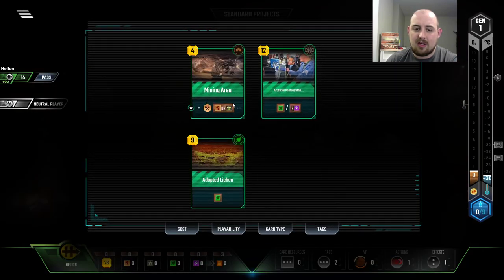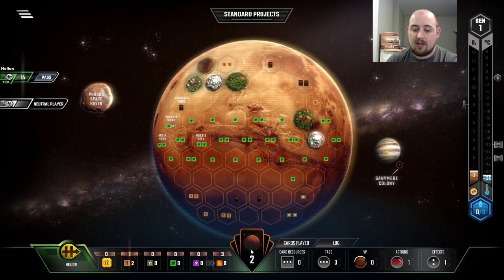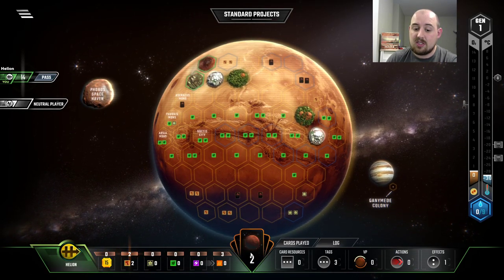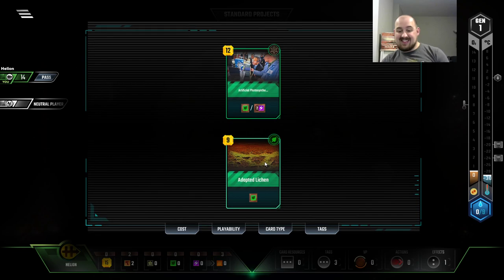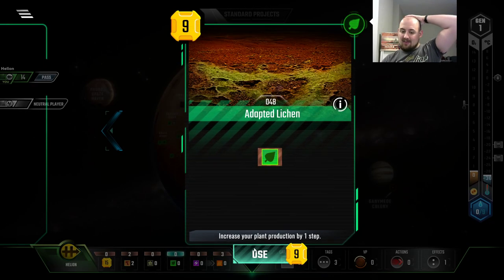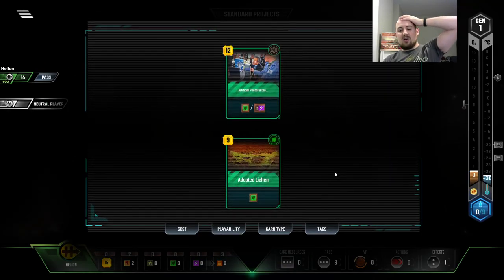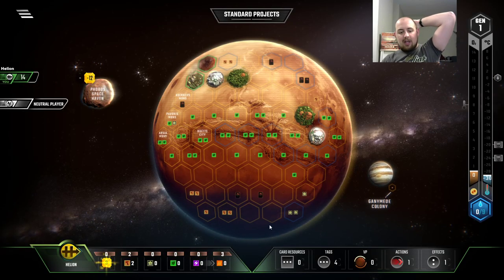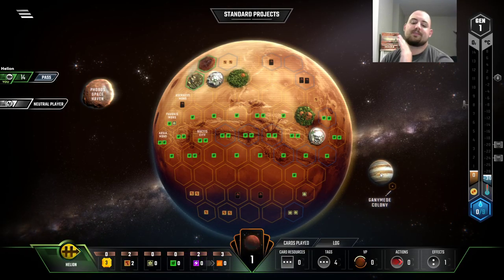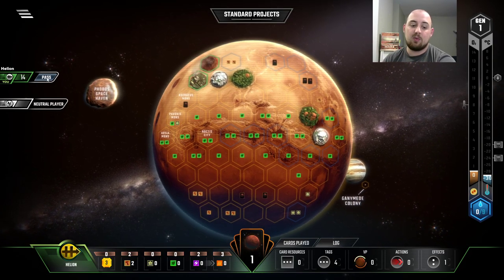Because we put that there, we build the Mining Area. Then I'm going to activate this, so that gets us up to two steel income. And then this is the big choice — I think I take the Adaptive Lichen. No, I'm going to take the energy, and here's why: the energy, if not used, goes into heat, which is good.